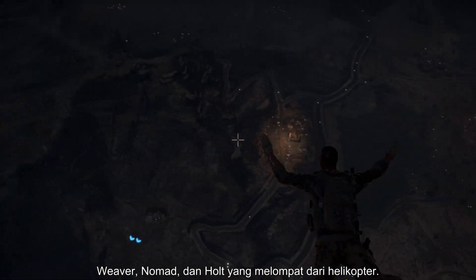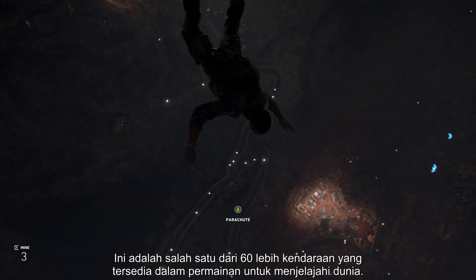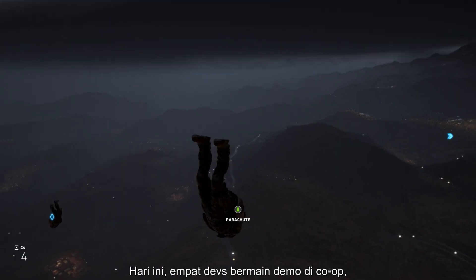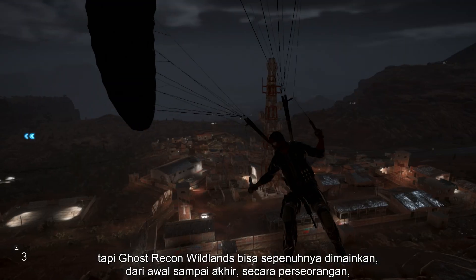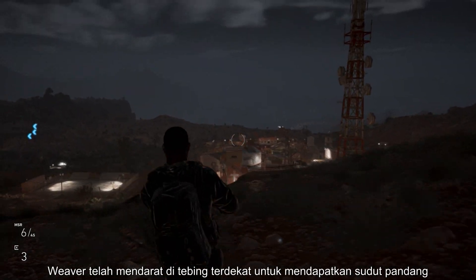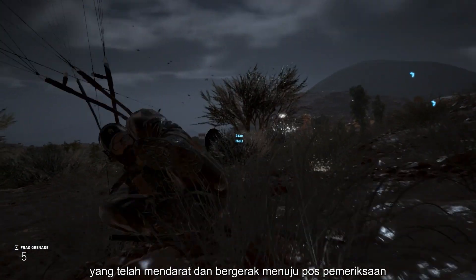Weaver, Nomad and Holt are base jumping from the helicopter — one of the 60-plus vehicles available in the game for you to use as you explore the world. Today, four devs are playing the demo in co-op, but Ghost Recon Wildlands is entirely playable from beginning to end in solo, where you're supported by your AI teammates. Weaver has landed on a cliff nearby to gain a vantage point and provide cover for Nomad and Holt, who are now landing and moving towards a cartel checkpoint.